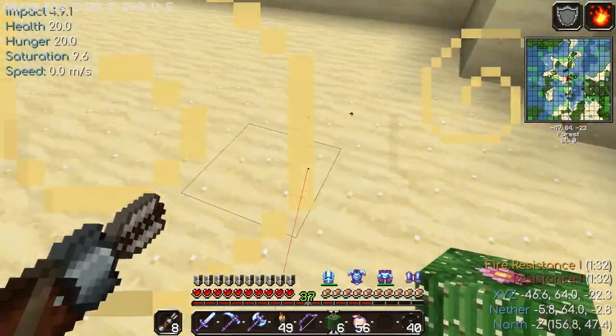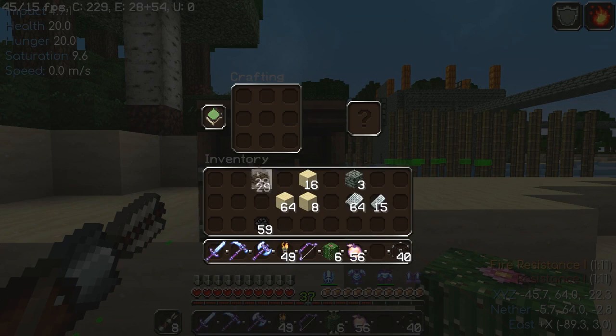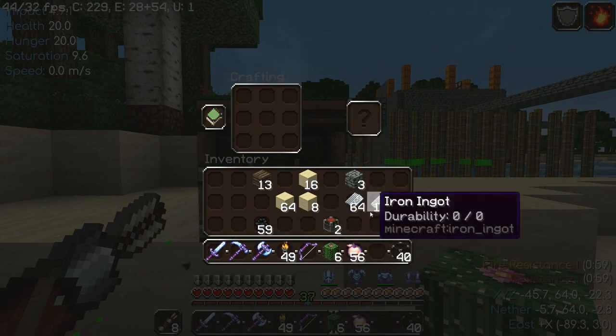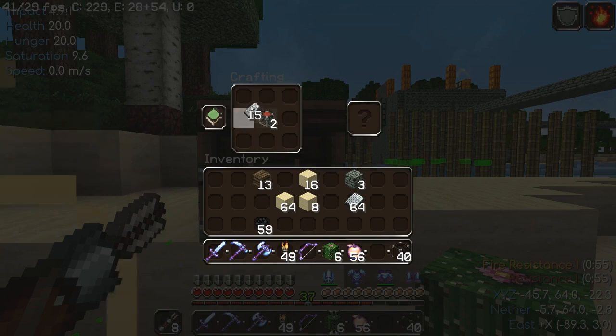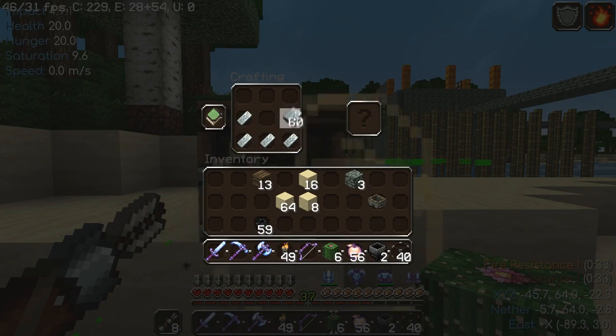Alright, well let's see. I also need to make a bunch of hoppers — I need more wood for that. I need to make a chest, at least one — actually I need to make several. Alright, I'll make at least two of these.